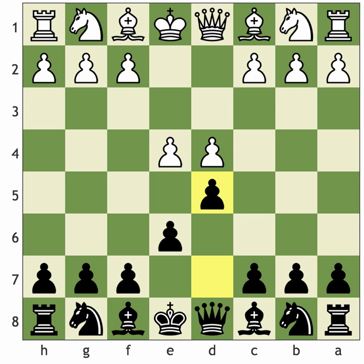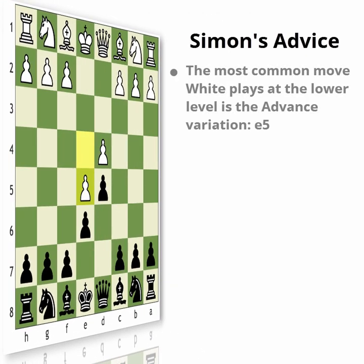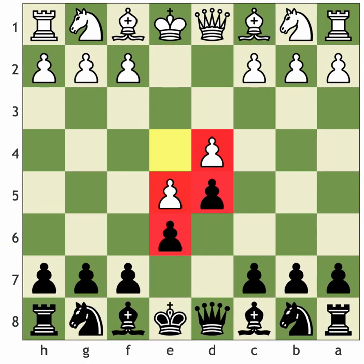I thought we'd start with the Advanced French after the move e5 for two main reasons. Number one, at lower levels e5 — the advanced variation — is the most common move that white will play. And number two, in the French Defence you often get this locked pawn centre, and it shows us some typical ideas we need to use to get good positions. It's a very good starting point for learning the French Defence.